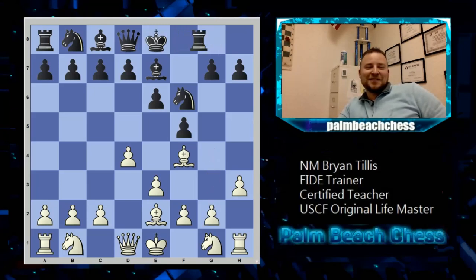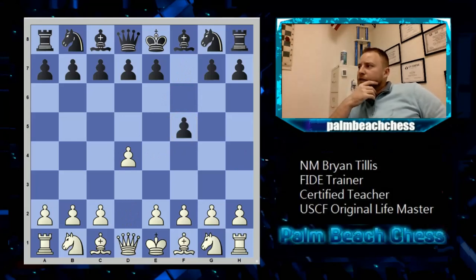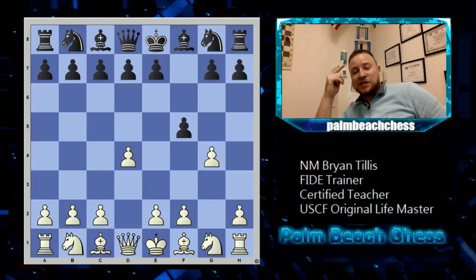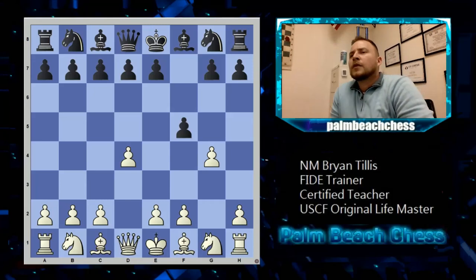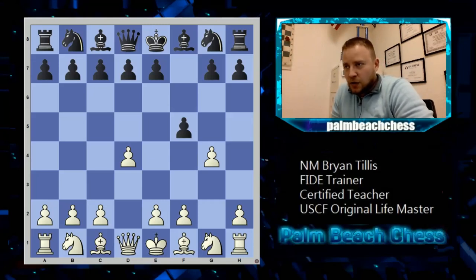We got some ideas with a London move order, but there are some really interesting lines based off this g4 idea. What if we just do it immediately? For the solid players in the room — look at the face, like you just had a Warhead when you were expecting chocolate. I know you know what to do because I played this against you before, and I remember playing it against you. Let's see what you do and see how it works out.